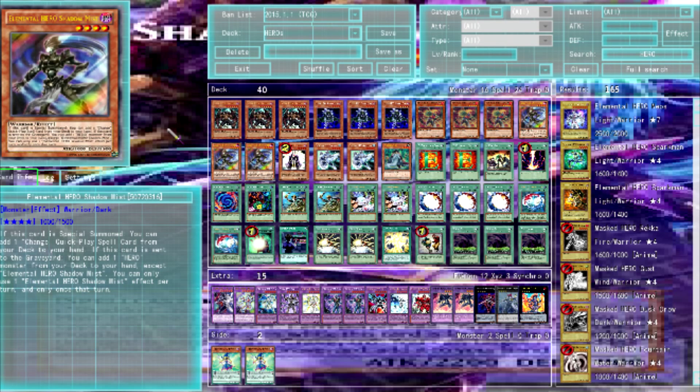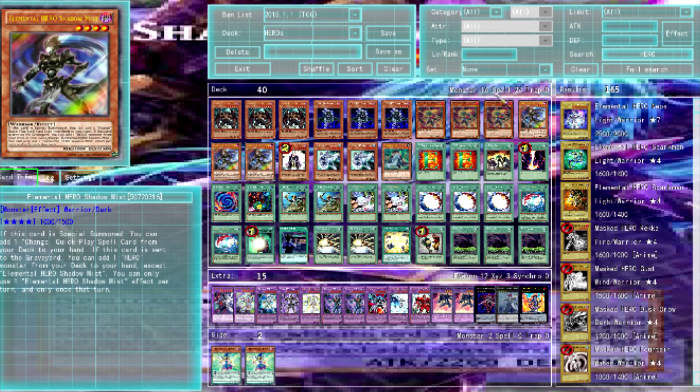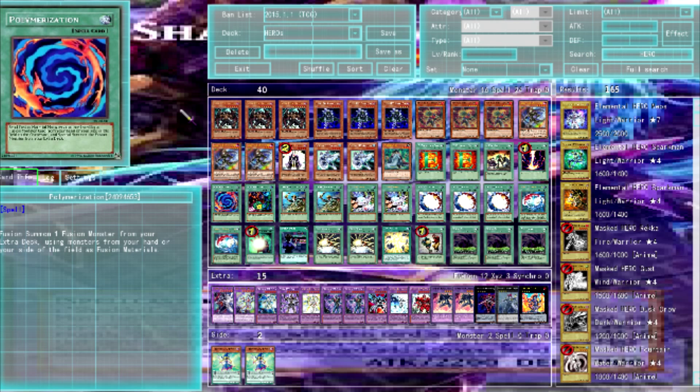Welcome to another deck profile — the Elementor Heroes deck profile. This uses cards from the Hero Strike structure deck, coming out in April, and the OCG import pack. Blaze Man makes the deck about 20 times better because he's essentially a better Stratos: you can dump Shadow Mist to search monsters or search out Polymerization. He just makes the deck way more consistent and complete.